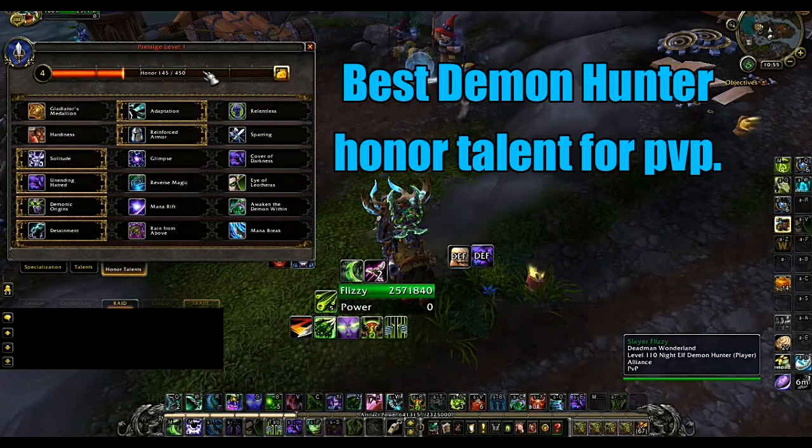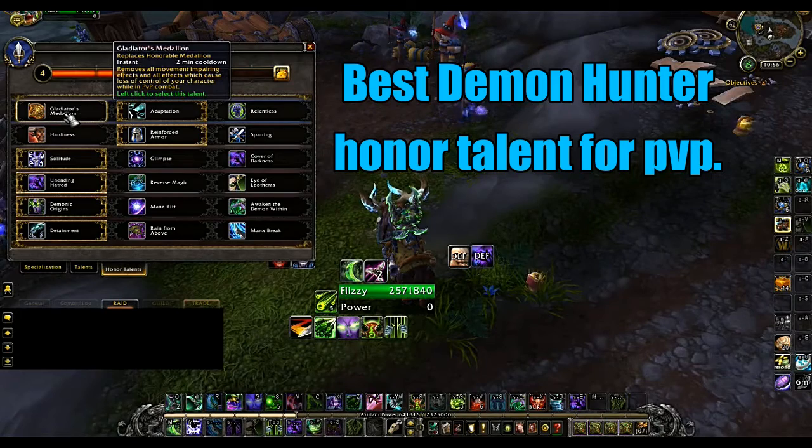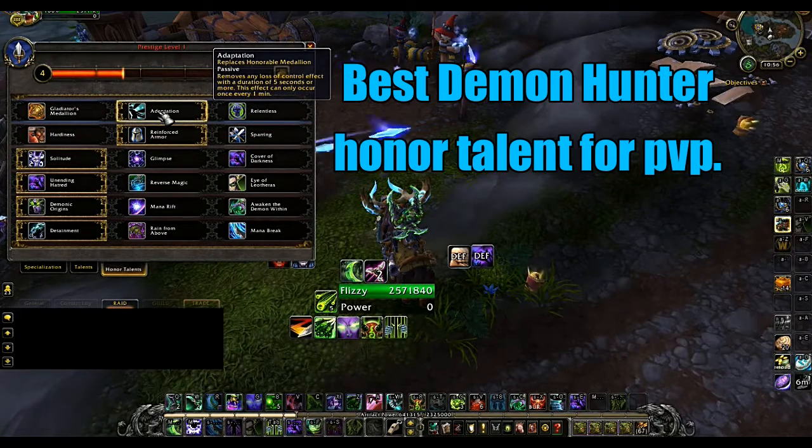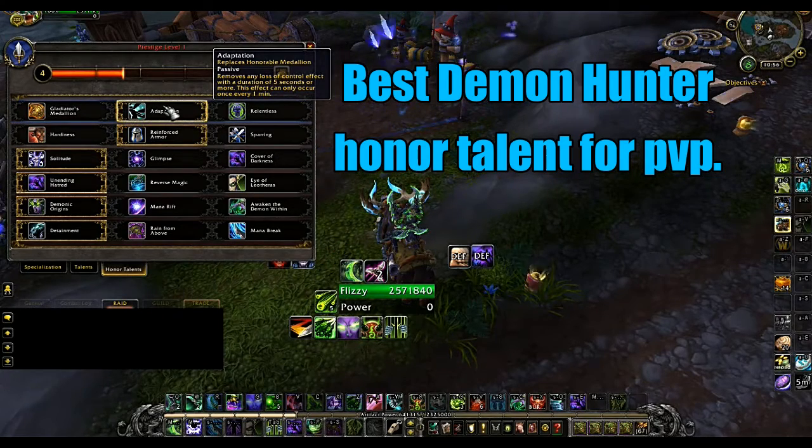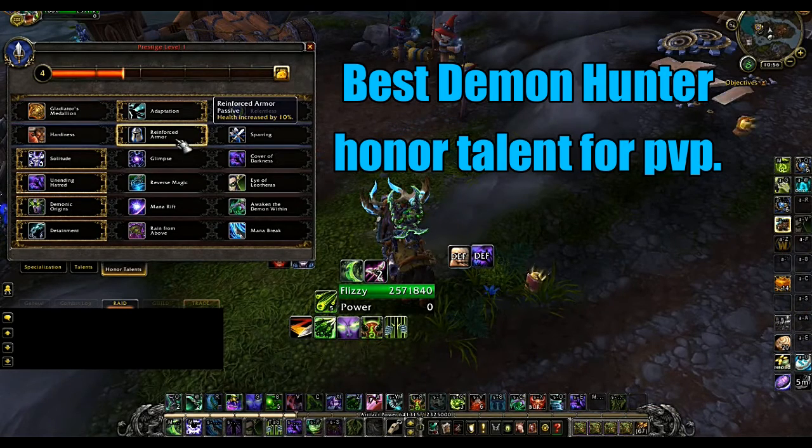Now let's look at honor talents. For the first row it's personal preference — you can go with Gladiator's Medallion or Adaptation. I personally go with Adaptation because a lot of the CC in the game right now is on a 45-second to 1-minute cooldown, which lines up well with it. It also auto-procs if CC lasts longer than five seconds, so you don't waste a global activating your Medallion. However, do not take Adaptation against rogue teams, because it now procs when you get sapped — a rogue can just re-sap you and you'll waste it.